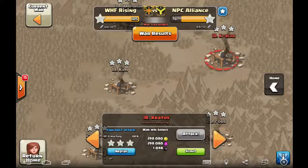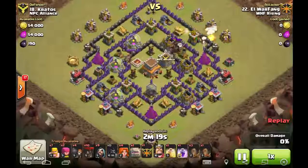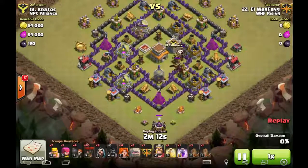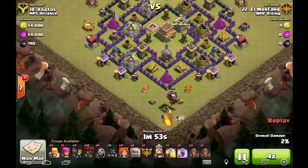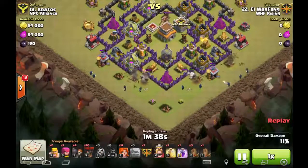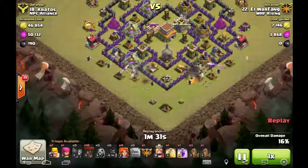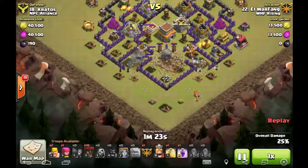For the last base we're looking at a Town Hall 8 — you may have seen this on Power Bang's Electric Eight channel. He brings a GoValo with quad quake, a heal, and a rage. He anchors on the bottom with barbarians and wizards to take care of the clan castle — no poisons needed. Then sends two golems for a shattered entry at the six o'clock position on both sides, uses wizards quickly for funneling, and uses quad quake after the wall breakers open up both sides perfectly.